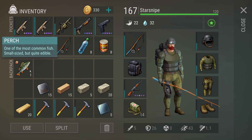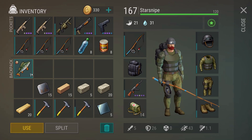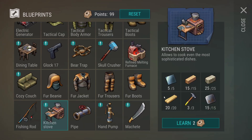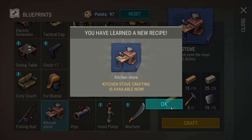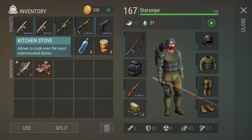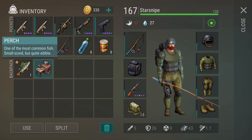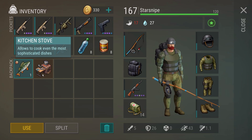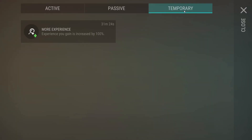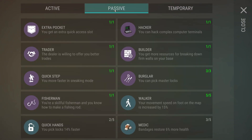We got ourselves a perch - it is one of the most common fish. Small size, but quite edible. Now you might say this is just a glorified form of food - and you're not wrong - but thanks to this recipe for the kitchen stove, a brand new workbench added in the Season 3 update that we have the privilege of alpha testing. Huge shout out to Last Day on Earth for letting us check out the update early and show off some of these upcoming features. Fish are going to be one of the most important parts of this brand new cooking system, and depending on the recipes we whip up, they can actually give us temporary buffs and effects, like the ones the dealer gives you.